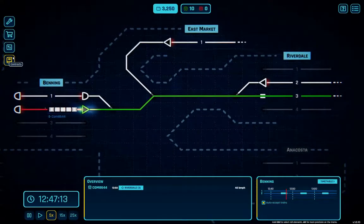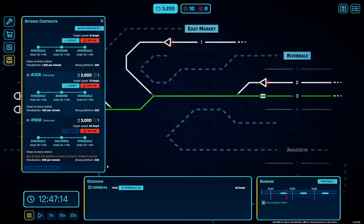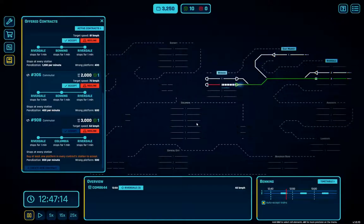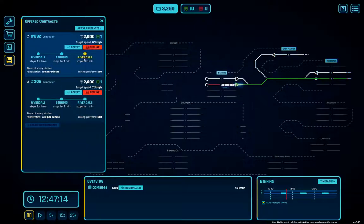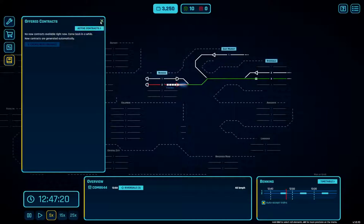Riverdale to Columbia — where's Columbia? That would be challenging. We're going to decline that one. That one wants 72, that one wants 81 — we can't do that. Decline. That one wants 102 — we can't do that. Decline. This one's okay with 67, but that's Riverdale-Benning-Riverdale — we've already got too many of those. Decline that, decline that one too, and we'll wait for more contracts to turn up.